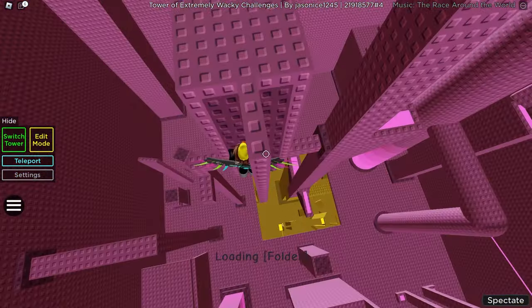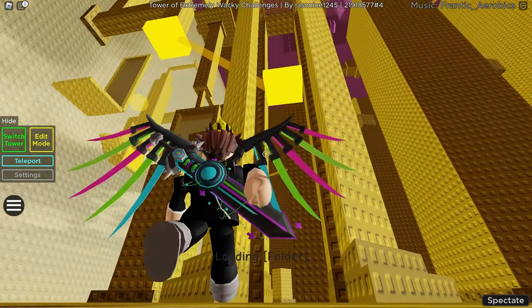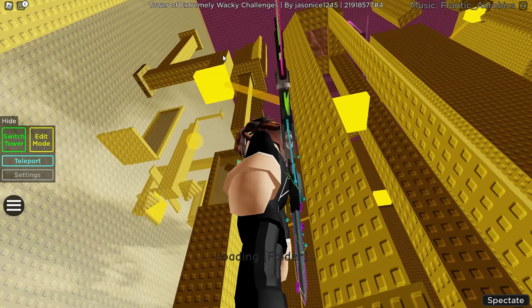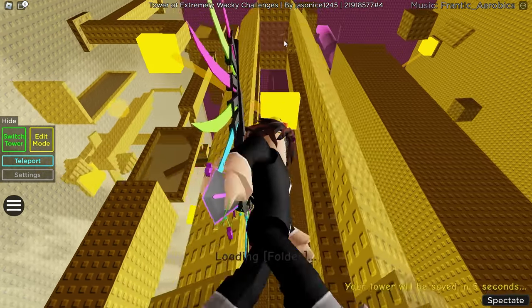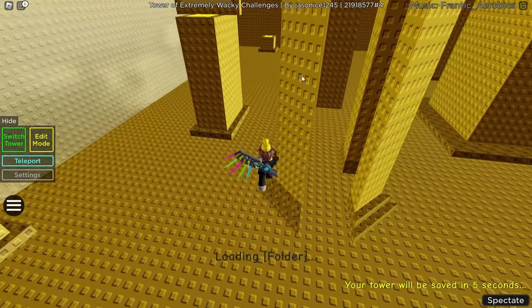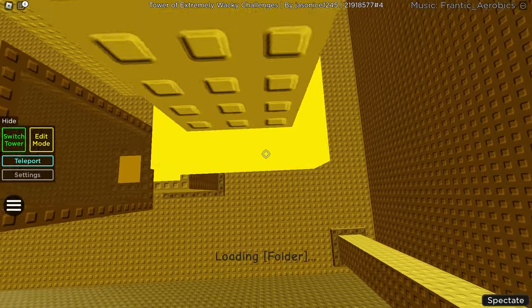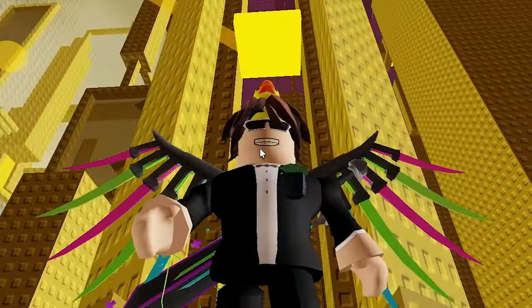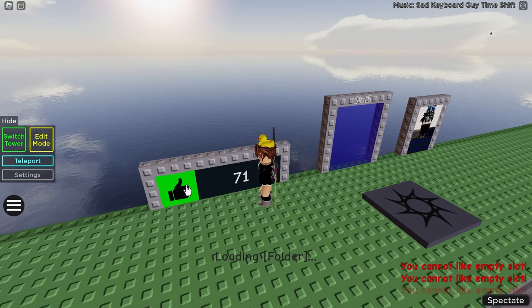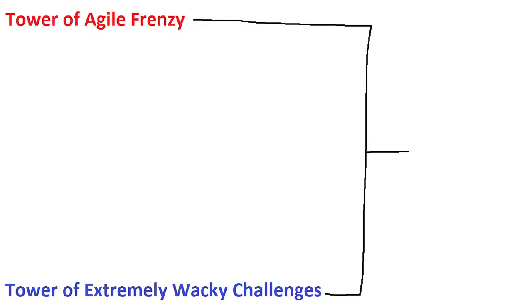Next floor. Something keeps happening every time - I think I'm hitting a platform but it makes me fall down. I need to hit right on the edge without running into something else. After failing that about 15 times in a row, I decide to give up. Nonetheless, a very cool tower that the game won't let me like. Here's the tower ID again.